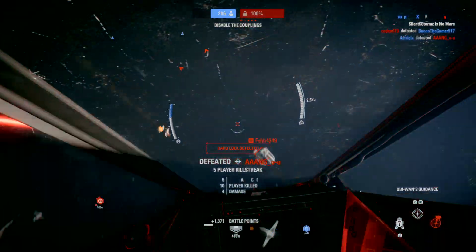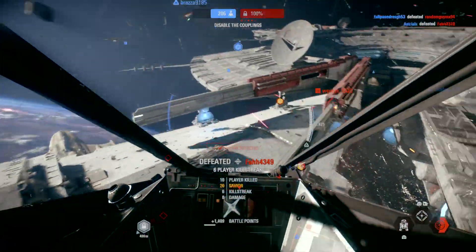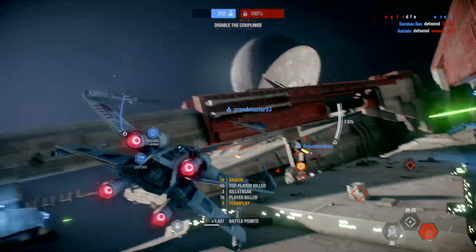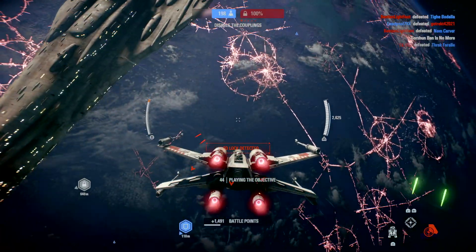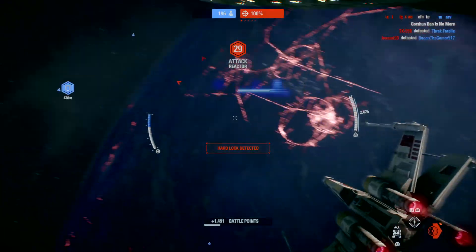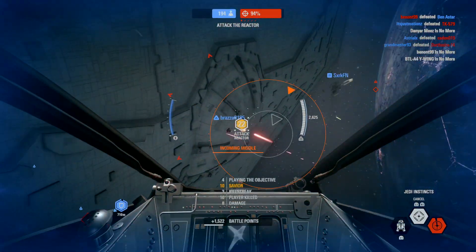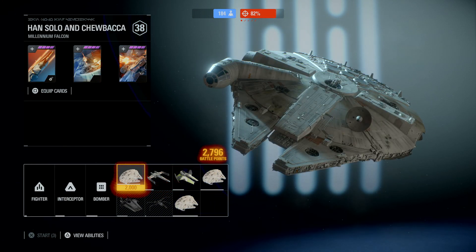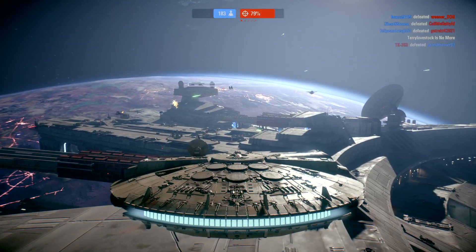Our Y-wings have initiated their bombing run. We need you to run interference. Good work, but we're not done yet. Knew we could do it! The reactor is wide open — hit it with everything you've got before the shields are back online. Buckle in, pal. We're in for a fight.